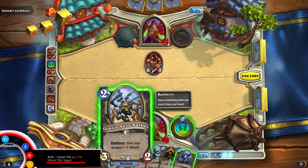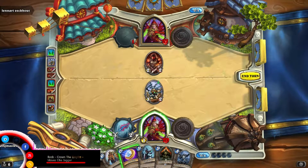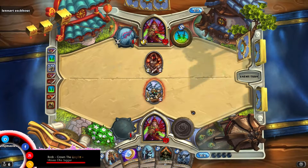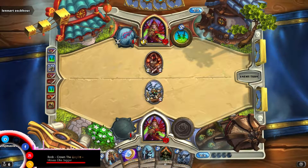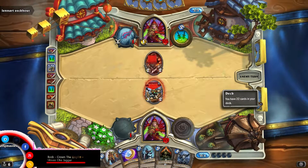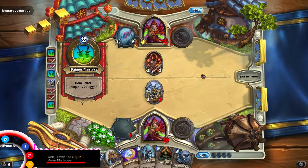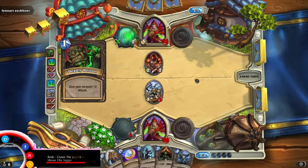Have you seen the Goblin vs. Gnome map thing? Nope. There's another Goblin vs. Gnome card — Goblin Auto Barber. It gives your weapon plus one attack. You should have played your weapon first and then activated him. I thought I could do it the other way around as well — apparently not. We'll afflake our daggers. It's deadly poison.